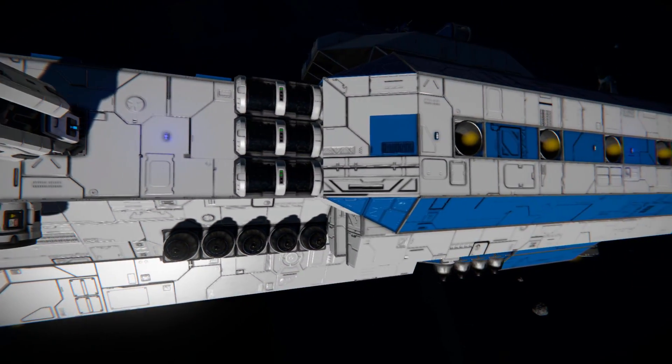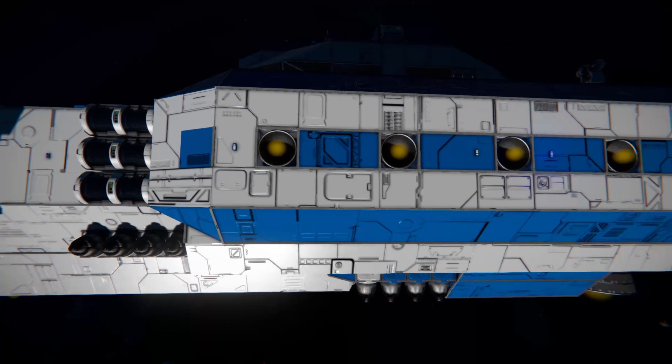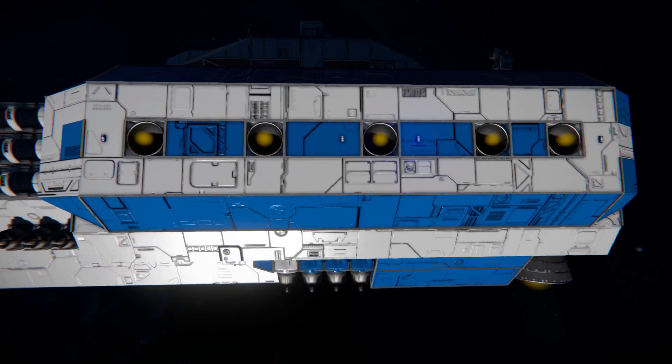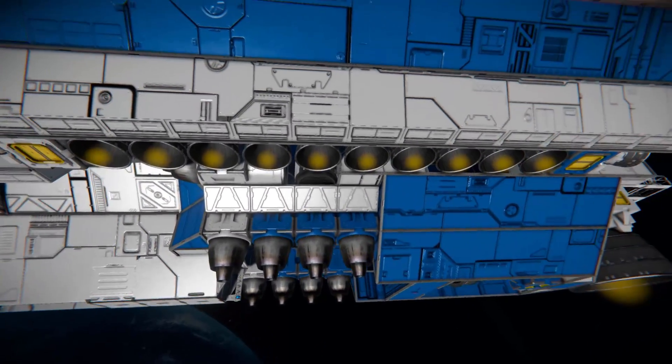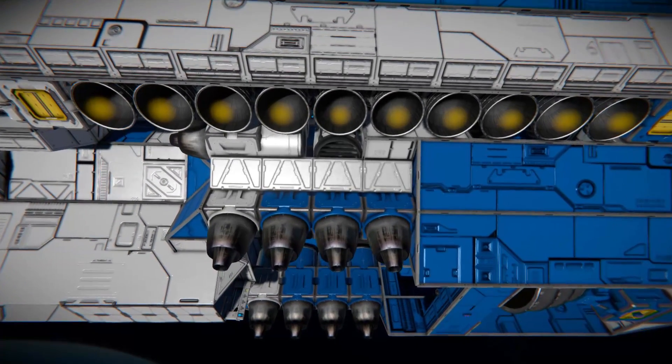Zooming out and continuing along, we're going to see some more hydrogen thrusters as well as lights going all the way along - blinking white lights and blue lights. Just below this part, we can see some more thrusters and a massive array of hydrogen thrusters to help us lift away from a planet, with another sneaky spotlight hidden in there.